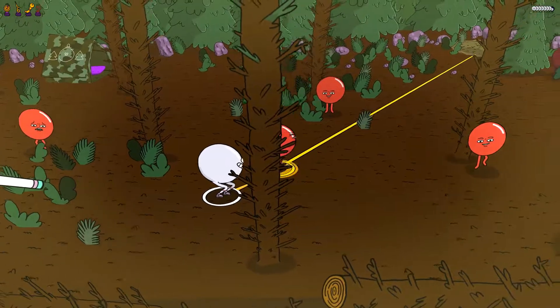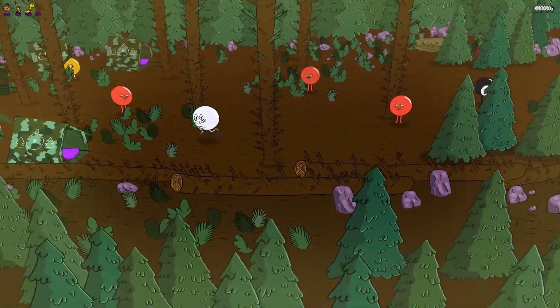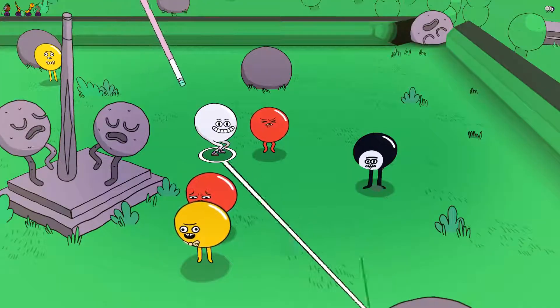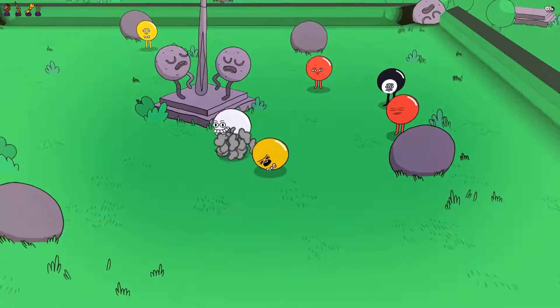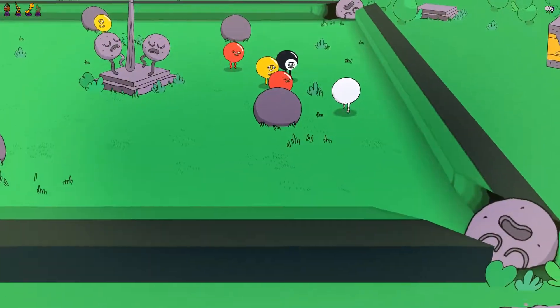Adult Swim may be known for its TV programs like Robot Chicken and Rick and Morty, but they are also known for publishing video games for small developers like Headlander, Battle Chef, and Duck Game. Now their next developer is Reekim and their game involving billiard balls with personality — but will this new spin on a game you play in pubs with your mates be an alternative to it?